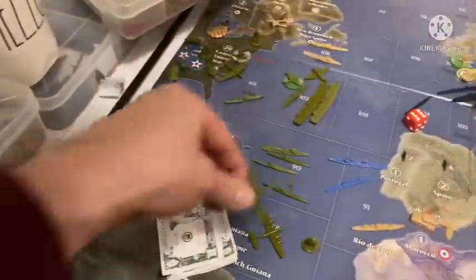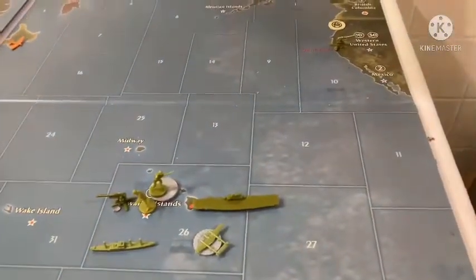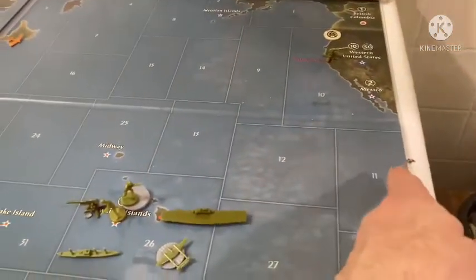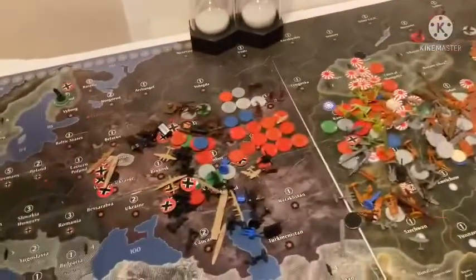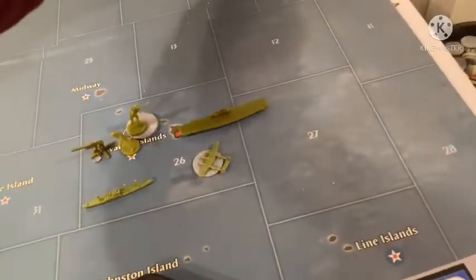The transport that was in zone 10 — where did he go? I just moved that to zone 26. What did you bring on him? I brought an anti-aircraft and an infantry. So you left with a mech in the Western US, and the transport in zone 26 is going to go to zone 64.